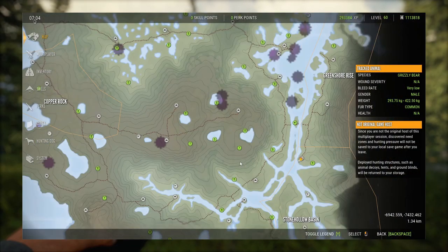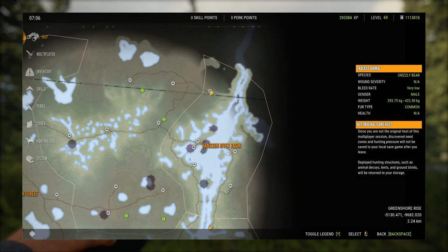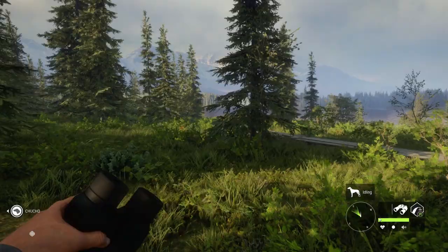Another hotspot that is ignored often and relatively easy to check is this lower part of the river — a very decent spot for Grizzly Bear and Moose. Then up here this spot is very good to hunt bears, as well as some moose and caribou.